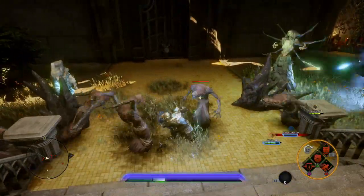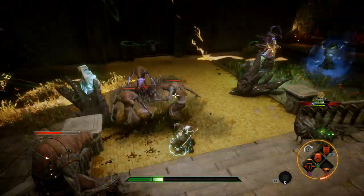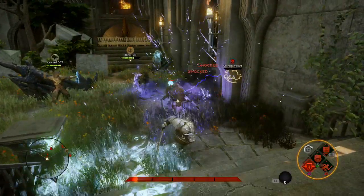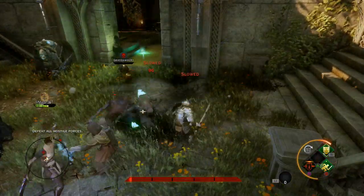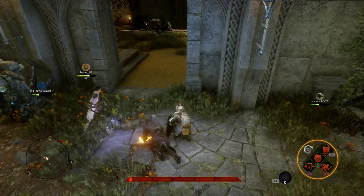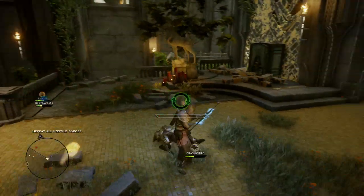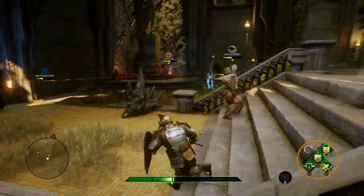We've got some guys to take out. I'm low in health and I don't have any potions. I'm dead — great. All right, thank you very much — it's going to give me some more health. Two boards of health, that's fine. I mean, the rest of the squad's got that. Do we have the key yet? No, we don't have the key.